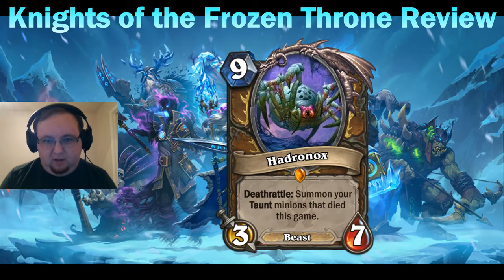However, Druid of the Claw, which can transform into a four-six with taunt, will actually be affected by Hadronox since it is a taunt minion. It also has natural synergy with other taunts like Infested Tauren and Sludge Belcher. Will this card be played in a defensive ramp Druid with Ironbark Protector? It looks like it's trying to incentivize that deck, but I'm not sure there are enough impactful taunt minions. We might actually need new taunts for this to have a strong effect.